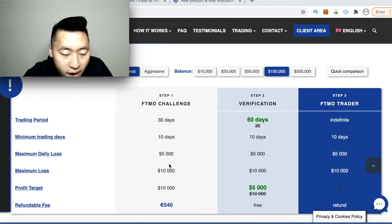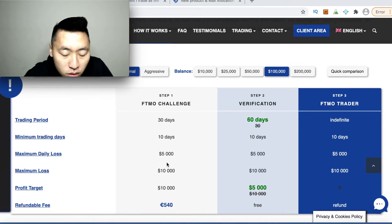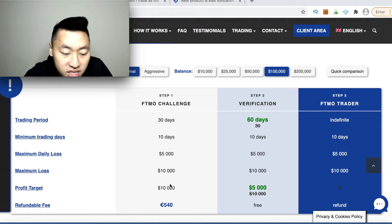What I like about FTMO compared to other funding companies is the one-to-one max loss to profit ratio. On other funding platforms, you need to make double or even three times the amount relative to the max daily loss. For example, if the daily loss is only two thousand five hundred dollars, you still need to profit ten thousand dollars — that's a much worse ratio.